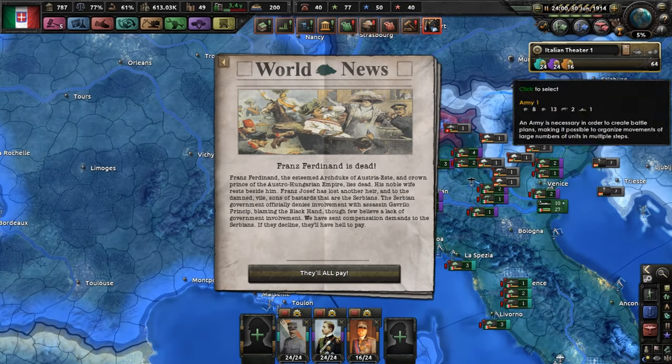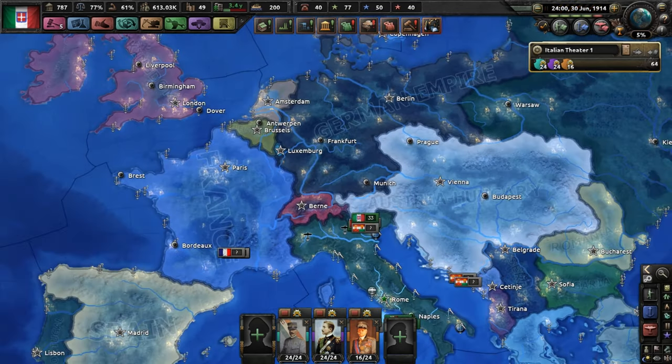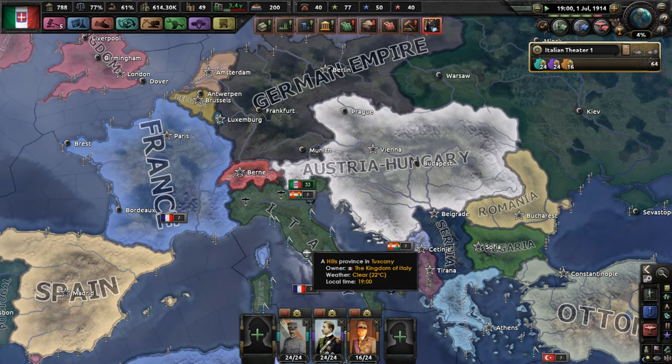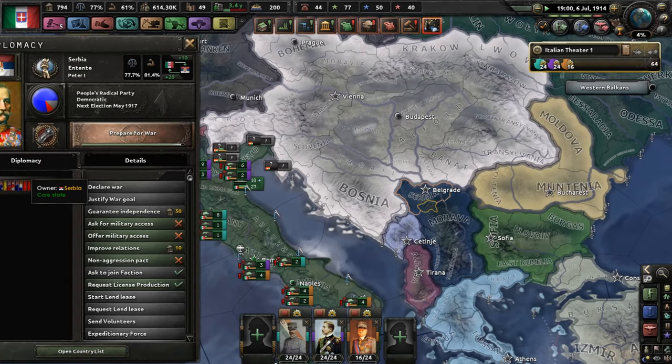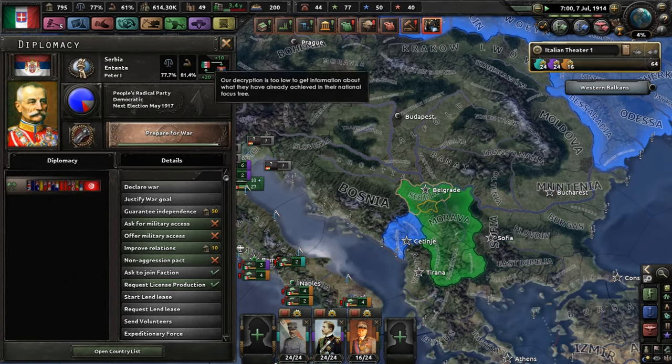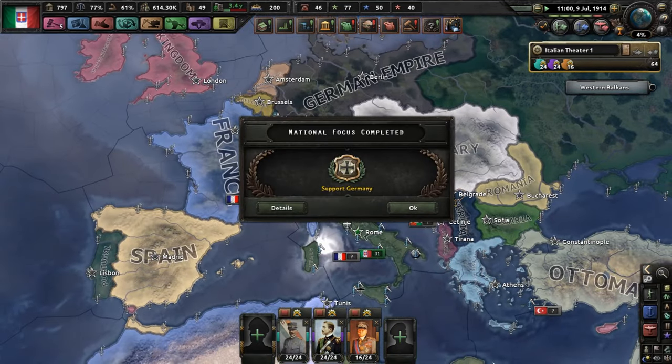Uh oh. They did it. The boys did it — they killed them. They were dum-dums. Now the Serbians are going to learn what Austria means. And the more the merrier, especially since there's like a thousand different ethnic groups in Austria-Hungary.